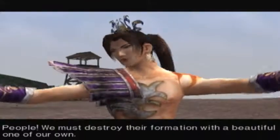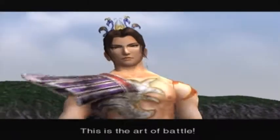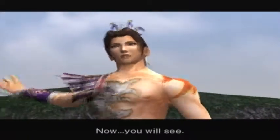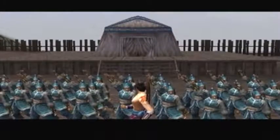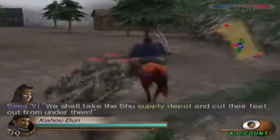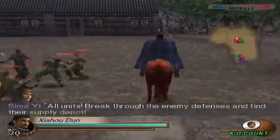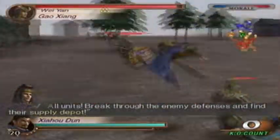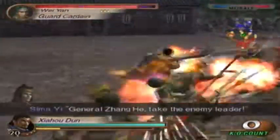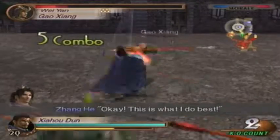We must destroy their formation with a beautiful one of our own. This is the art of battle. We shall take Shu's supply depot and cut their feet out from under them. All units, break through the enemy defences and find the supply depot. General Zhang He, take the enemy leader. This is what I do best.